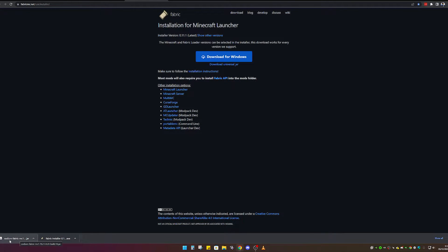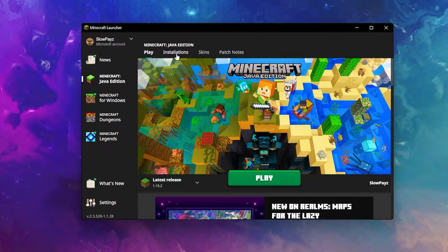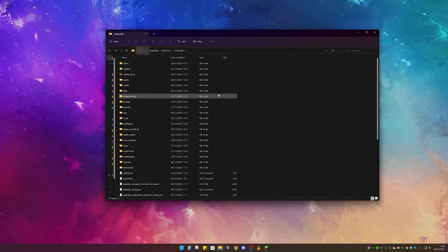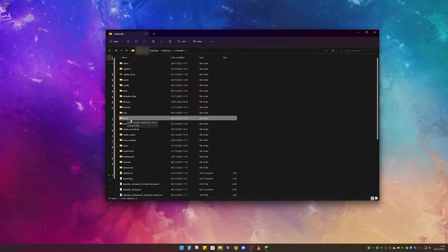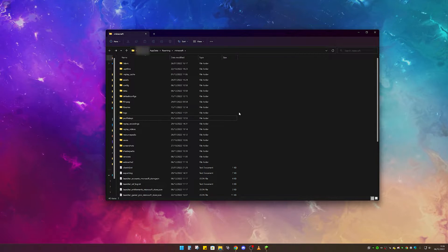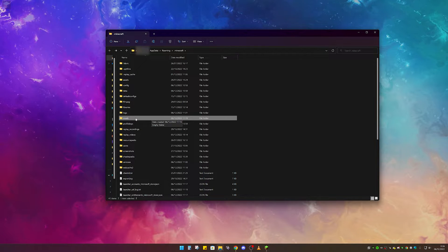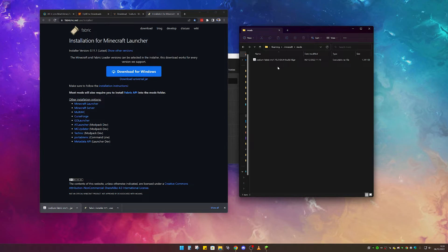Next, we're going to install Sodium. Don't try to click directly on the Sodium file — that won't work. You actually need to find your Minecraft mods folder. To get there, load up your Minecraft launcher, click on Installations, then click the little folder button. That brings you to your Minecraft directory. Find your mods folder in there. If you don't have one, just right-click, click New, then Folder, and name it 'mods'. Then simply move the Sodium file into that mods folder — and you've installed Sodium. Very easy and simple.